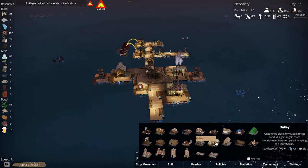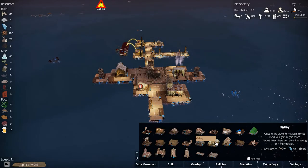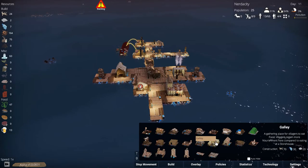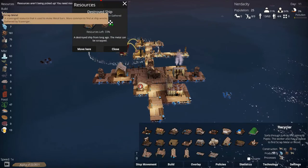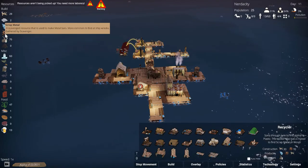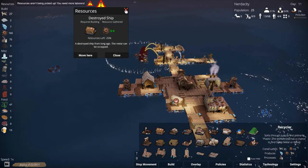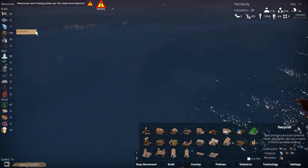Galley - a gathering place for villagers to eat food. Villagers regain more nourishment compared to eating at a storehouse. So that's something we need to consider getting soon. Let's get all of this scrap - we actually have quite a lot of scrap metal. There's no such thing as too much, right?